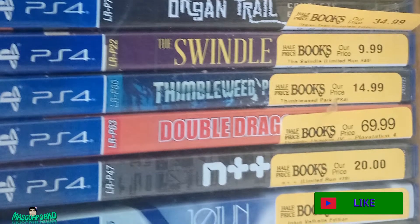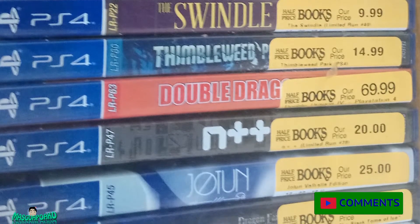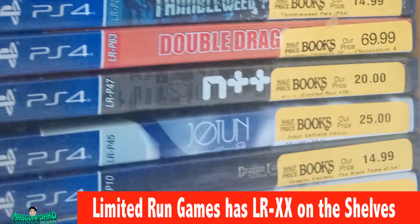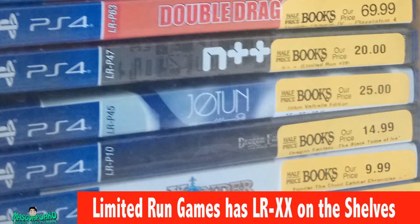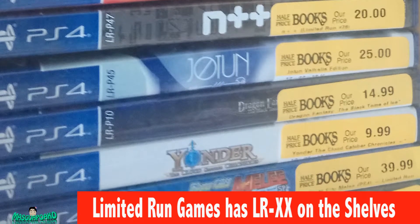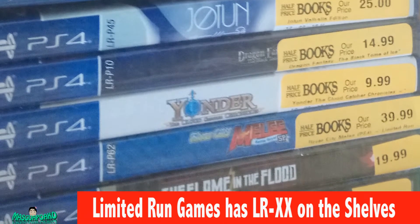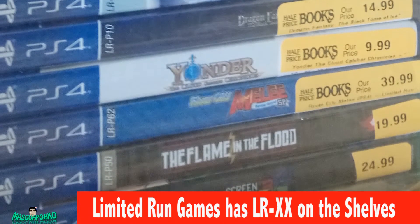Tumbleweed is $15. Double Drag is $70 — damn, expensive. Blast Plus is $20. Juton is $25. I can't read that one — $15. Yonder is $10. And I can't read that one either — I'm blind. The Flame in the Flood is $20.